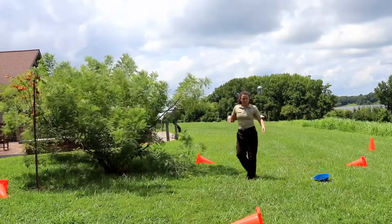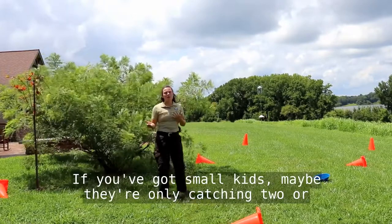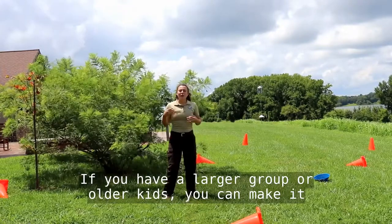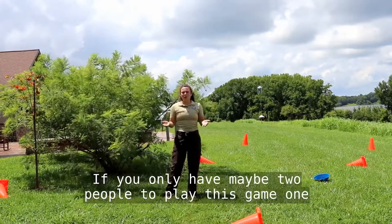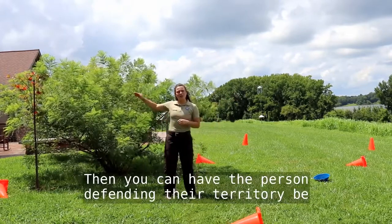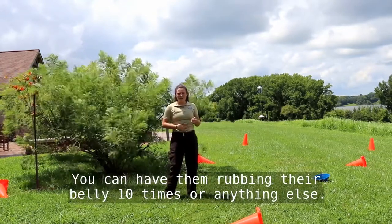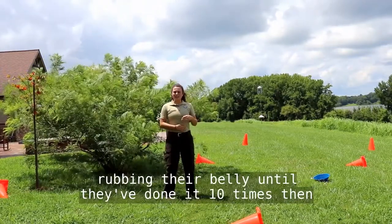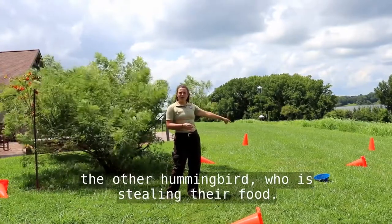You can make this game easier or harder depending on the age of your kids. If you've got small kids, maybe they're only catching two or three chips. For older kids or larger groups, you can make it more challenging — they have to catch five or six chips. If only two people are playing, you can have the defending player be distracted — rubbing their belly ten times — and they cannot move from base until they've done it ten times. Then they can go after the other hummingbird who is stealing their food.